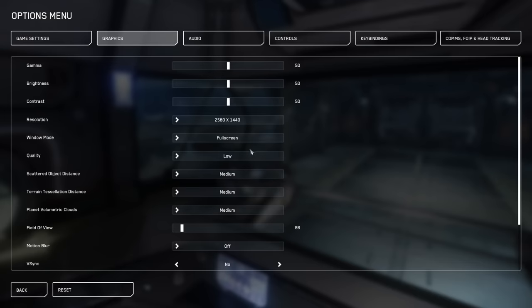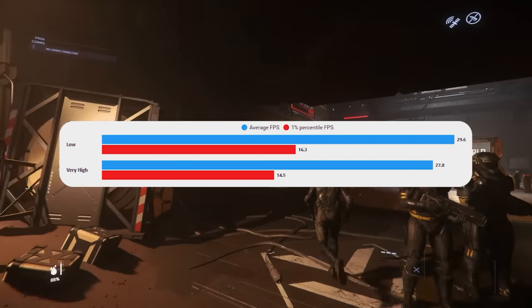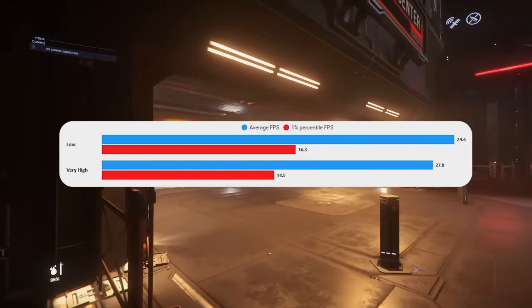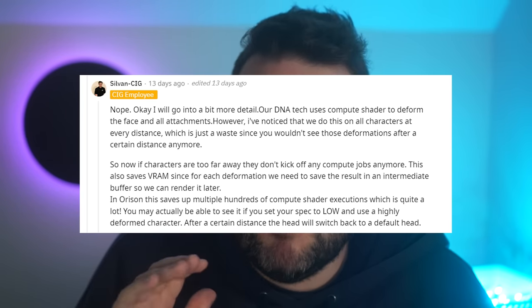Next up, a bit of a myth. Lots of people will tell you that you have to have your graphics settings on very high because that actually reduces the load on the CPU. In the testing I've done I have not found that to be true, though it's not impossible that in certain scenarios it is the case. I think CIG have recently put some tweaks to change the graphics settings slightly so that low actually does change rendering distances and things like that. I've called this a myth for a while — I don't think in my experience it does anything.